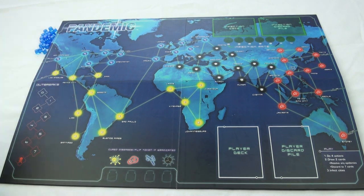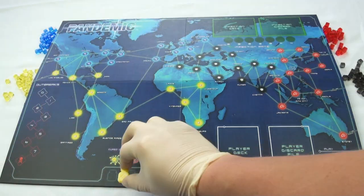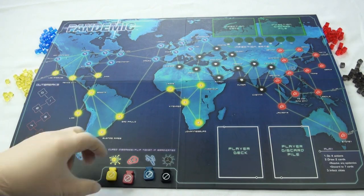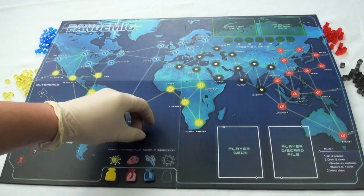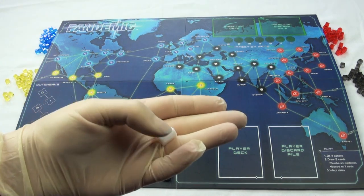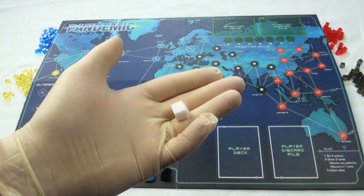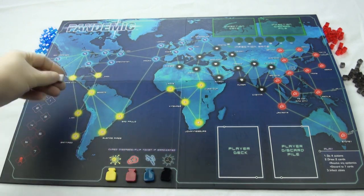To begin setup, make sure that all of the disease cubes are placed where everyone can reach them. Next, place the cure markers. These will show which cures have been researched and if any of the diseases have been eradicated. Next, place the first research station in Atlanta, the home of the CDC and the starting point for all players.